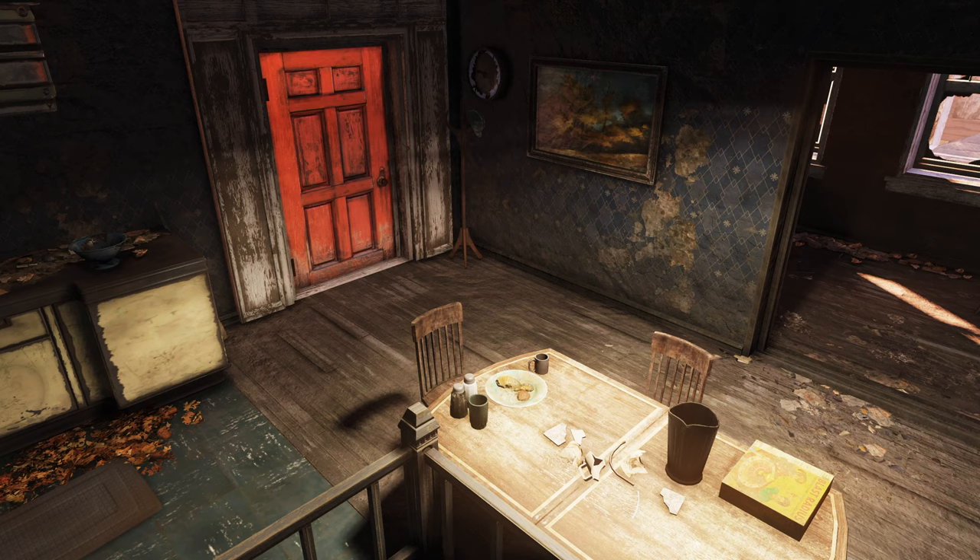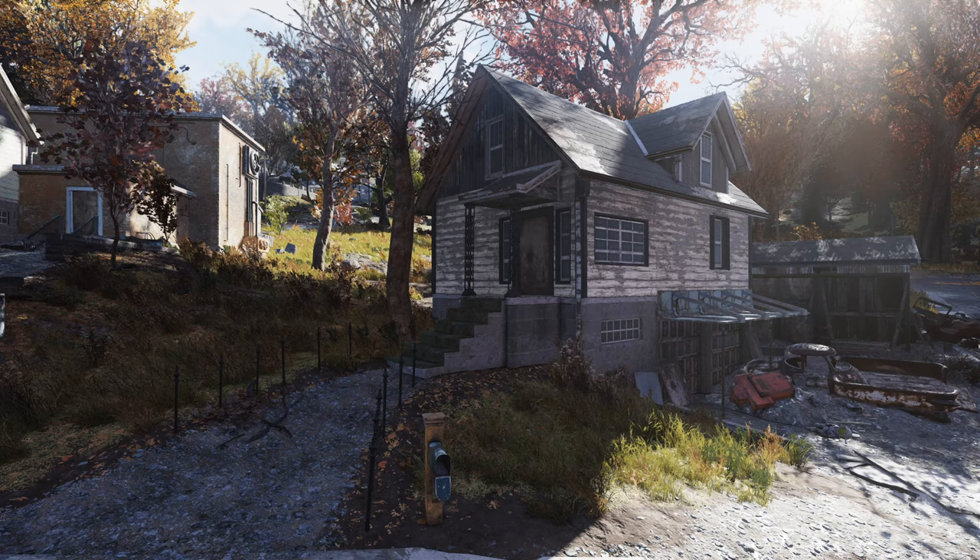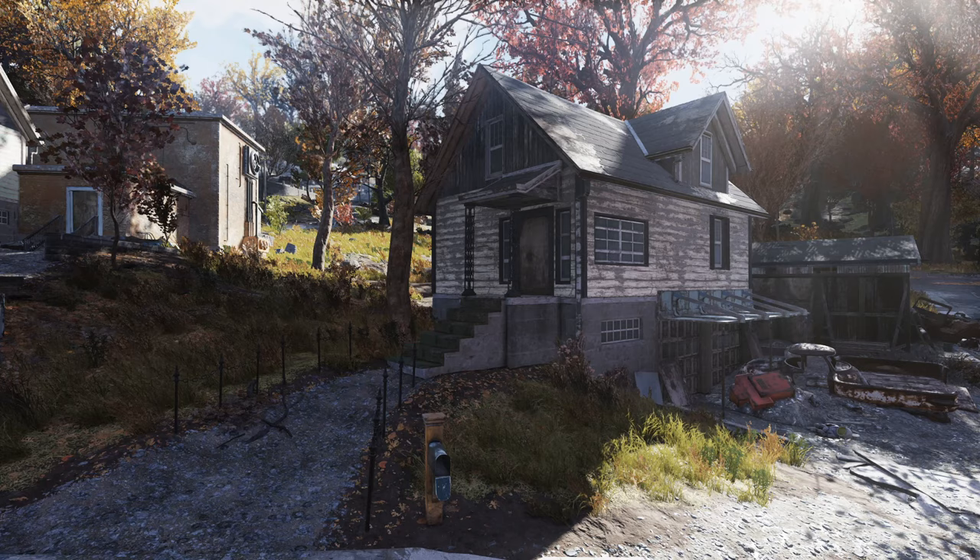In the basement — strange location for the only bathroom in the house, and a half-bath at that — we can find piles of Vault-Tec crates, potentially brought in before the war as an extra stash of supplies. The Overseer was here on the morning of Saturday, October 23rd, 2077, eating breakfast when the early warning went out. She ran out the door, leaving her food on the table where it can still be found today, rotting away. The next time she would set foot in this town would be 25 years later upon exiting the vault on October 22nd, 2102.